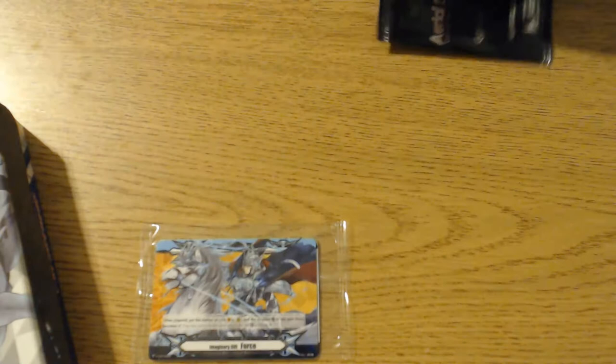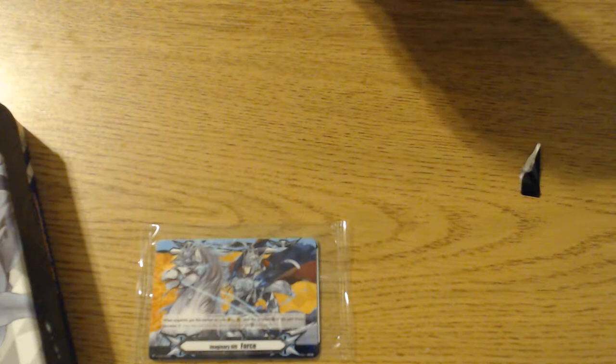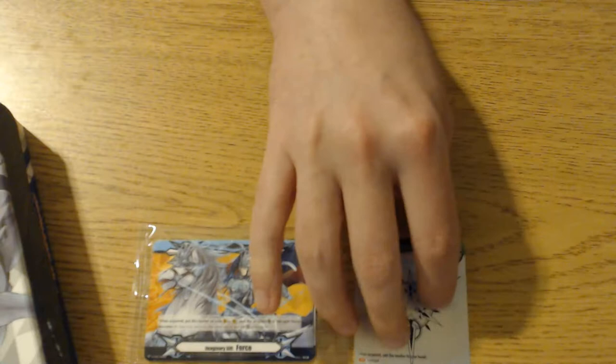We got the Gift Campaign Pack with the Gansalot force marker. Let's open this up first. We got a Protect marker — I saw the corner. Would have been really cool to get the Blaster Blade or the Blaster Dark, but there's only a hundred of each of those. But the Protect marker is pretty cool. I do like that foiling and that texture on it. That's real nice.